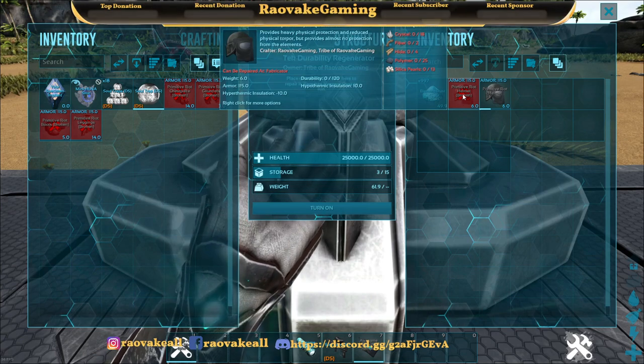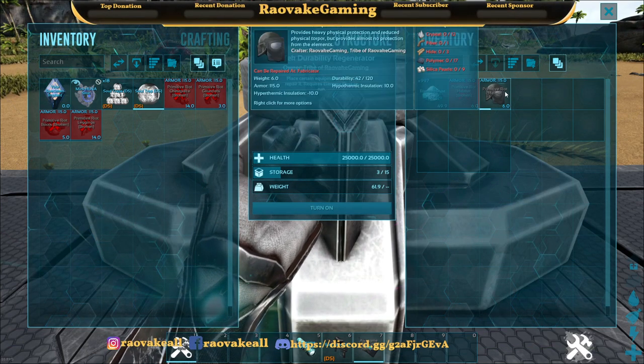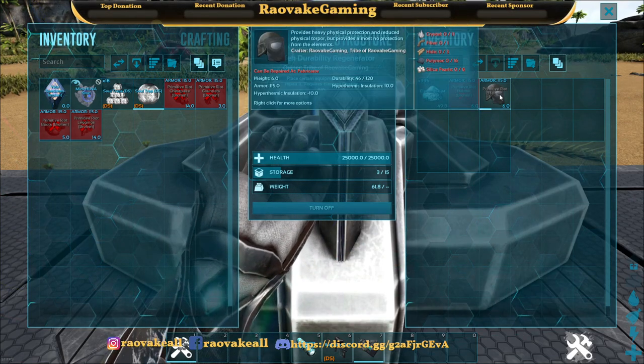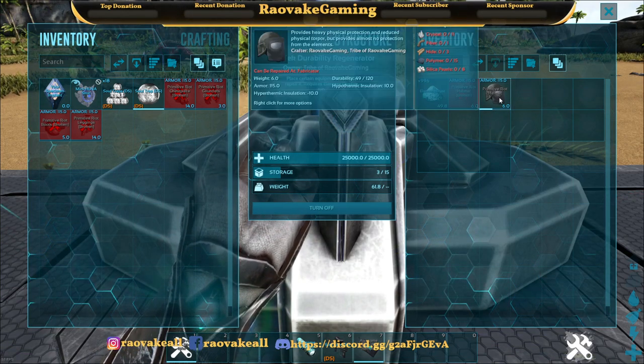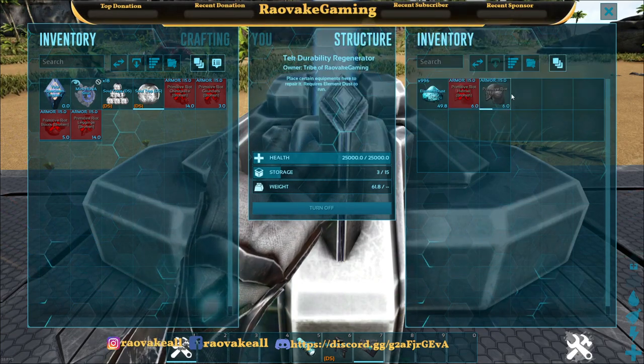For now I'm just going to turn it on and let it run for a little while and watch the durability tick up. And now it's Durability 46. It's not repairing broken gear because that is currently off. And now it's 49.